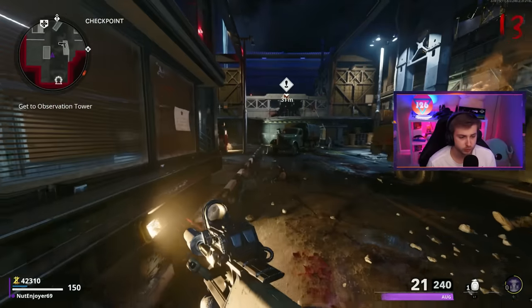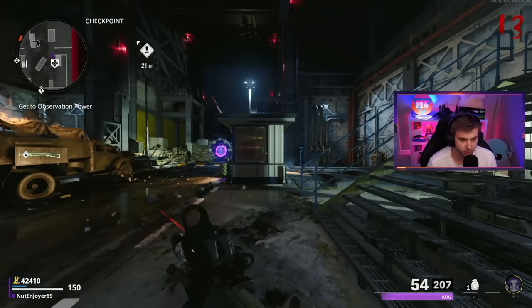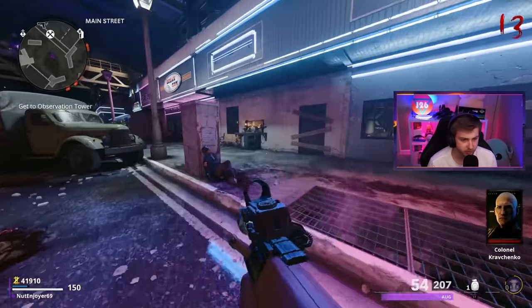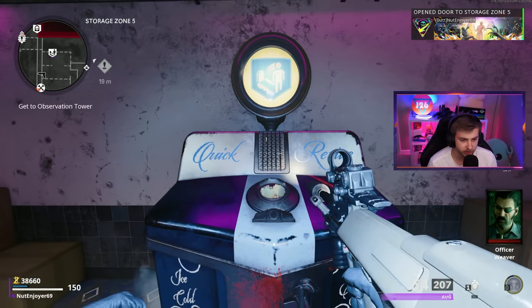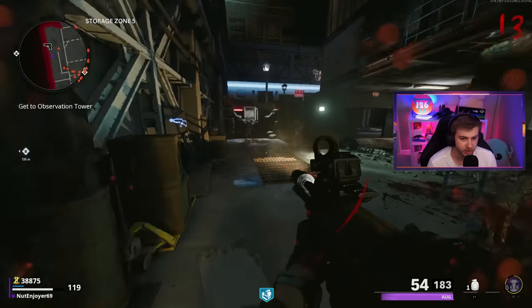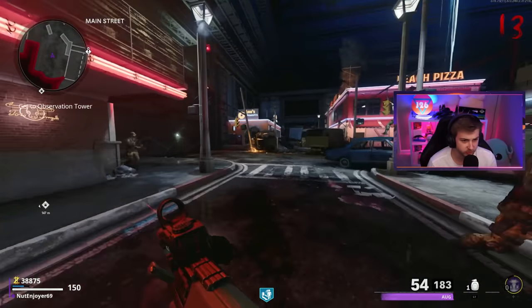Our first perk machine we're going to run into - besides death perception at spawn - is going to be Jug, but we don't need that right now, we gotta hold off. Now we got tombstone up here, stamina up over there in the pizza room. But right here is what we need - a little Quick Revive. I'll be taking that and the loose change for it. It's actually so sick the amount of loose change you get on this map - we're already at like 300 points just in the early section.